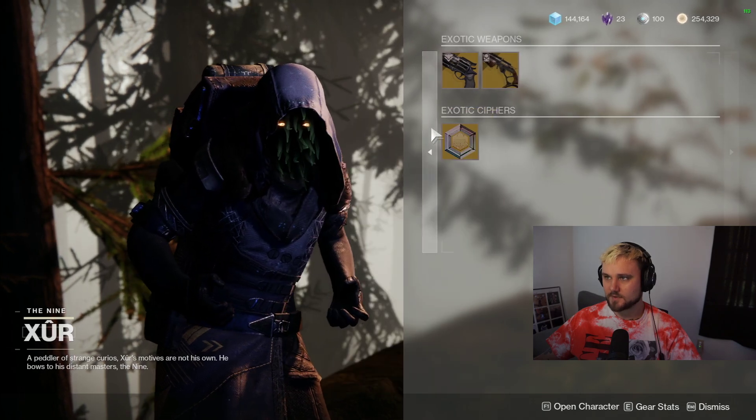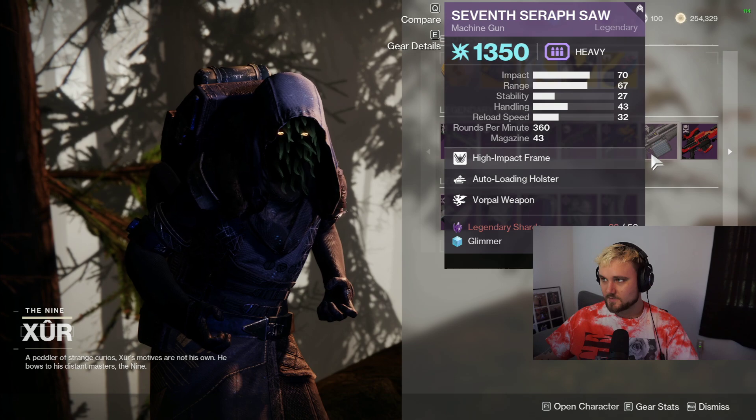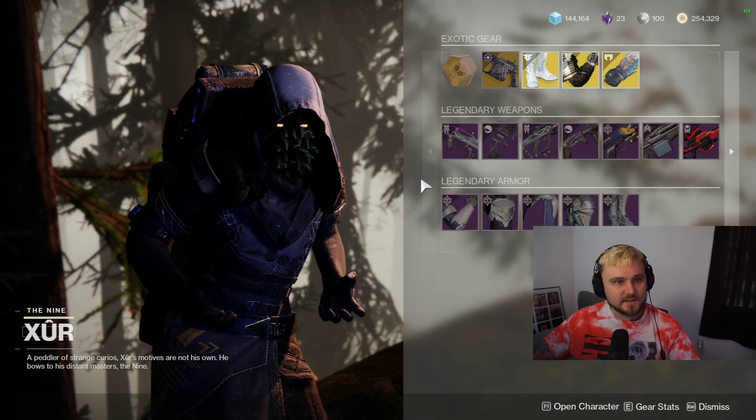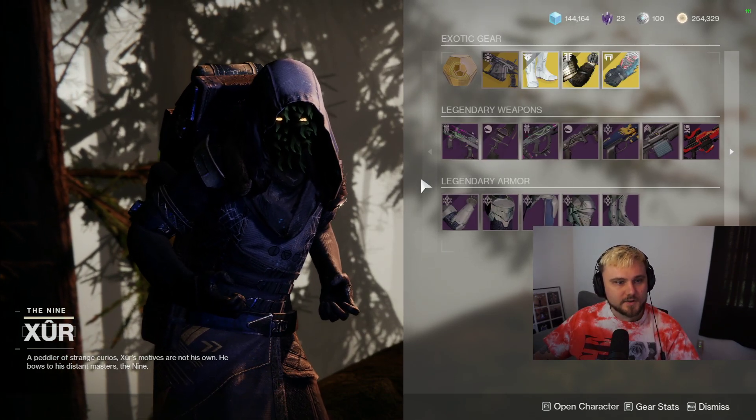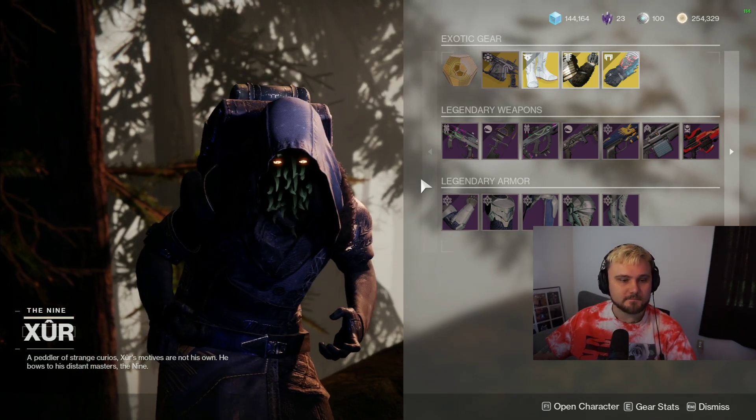Hawkmoon has Hipfire Grip and 56 handling, and the Dead Man's Tale has Killing Wind, so some pretty average rolls on those exotics this week. Overall, the Seven Seraph Saw is probably the most interesting weapon to grab. Let me know if you agree or disagree in the comments, which weapons will you be grabbing? Make sure to subscribe if you enjoyed, smash the like button - I'll see you in the next one, thanks for watching!